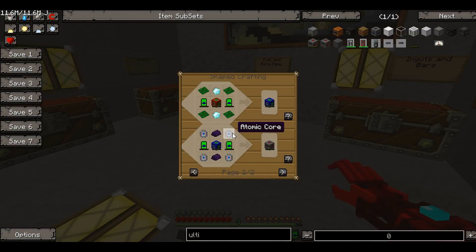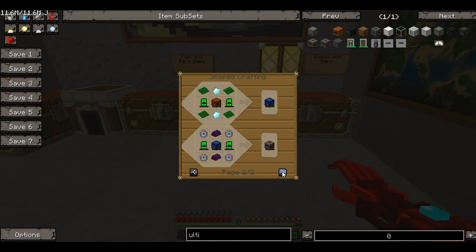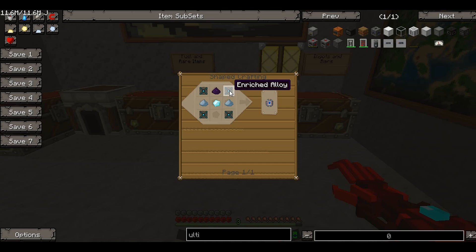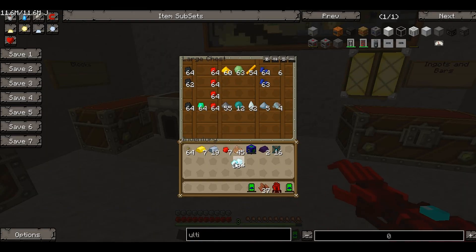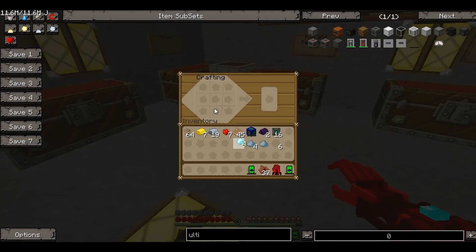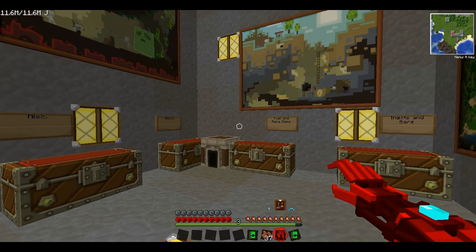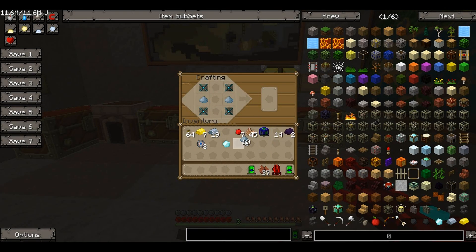Now we need the atomic cores and some obsidian ingots - I need two obsidian ingots. Atomic cores need dirty obsidian dust, osmium dust, a diamond, and enriched alloys. I need four osmium dust, some dirty obsidian dust, and more enriched alloys. There's one atomic core. I'll make three more, and with the last bit of enriched alloy, osmium dust, and diamond there's our fourth atomic core.